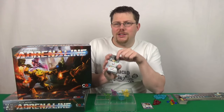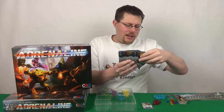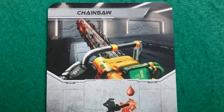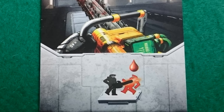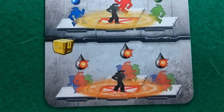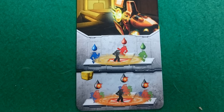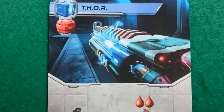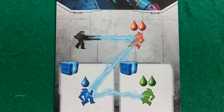The artwork on the cards is what really does this game justice, thematic-wise. Let's just take a look at these three examples here. You've got the chainsaw, and you can see in the image that you're holding it and attacking someone with it. The iconography underneath is clear and concise, telling you what it does and how it works. And then this shockwave here does the same, with a fire effect this time. And this one has an electricity effect even in the iconography, which is fantastic — really nice, really attractive and also really clear and intuitive to use for playing.